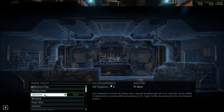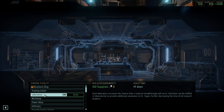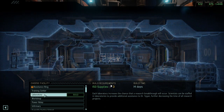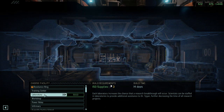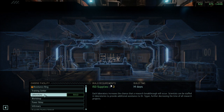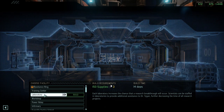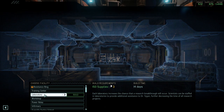Laboratories can be upgraded and can host up to four scientists, which is great, and they will cumulatively reduce the research time. Keep in mind that this will also put a strain on your utilization of scientists for Haven advisors. For me it was always a difficult choice to put them in either of these roles. That choice luckily becomes less important in the mid and end game where you do have ten scientists, and then it simply is a matter of staffing everything out.